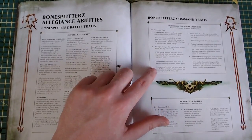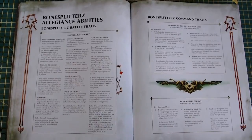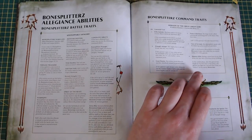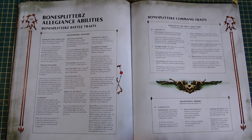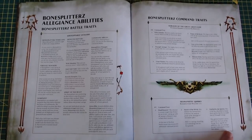The Great Hunter: if this general is part of the army, you can use the Tireless Trackers battle trait and move eligible units eight inches instead of five. Power of the Beast: add two to the general's wounds, add two to bravery, and you can fight a second time if there are any monsters within three inches — pretty decent. The Bonesplitterz wizards command traits: you can get D3 extra command points, add one to cast and dispel, and know one extra spell.